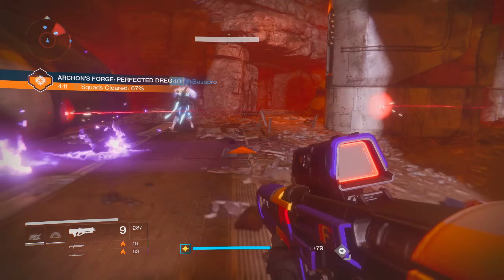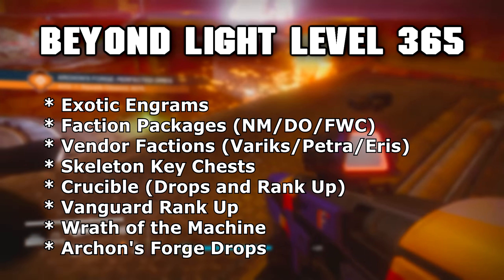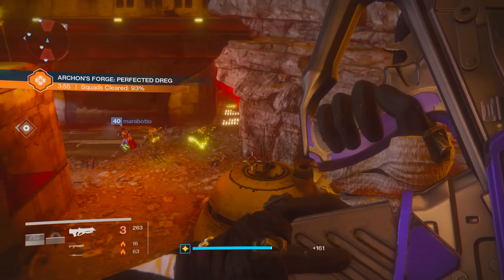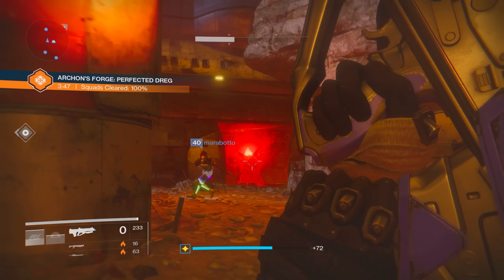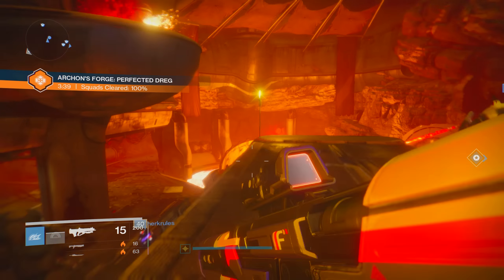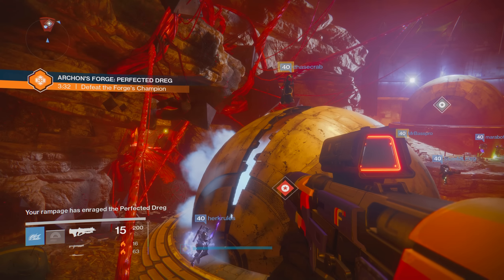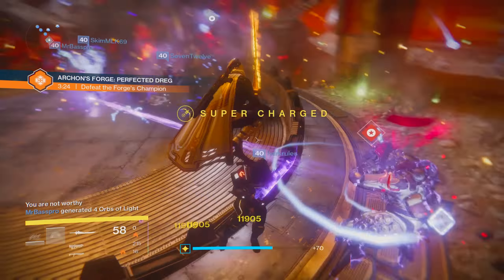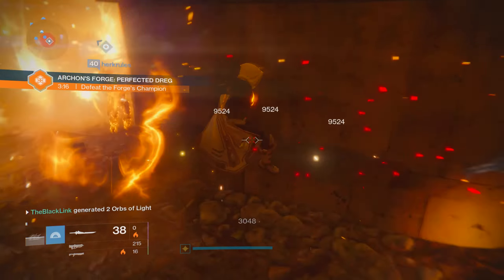There are a few ways to push beyond 365, but they all involve a grind of some kind. Number one: exotic engrams — those can decrypt all the way up to the max light, well beyond 365, so if you've stockpiled those, congratulations. Other than that, faction packages are generally the way to go. Dead Orbit, New Monarchy, the Future War Cult, Crucible, and the Vanguard — leveling all of those up will get you a chance at faction armor, weapons, or chroma armor that can decrypt all the way up to 385. You'll need to farm strikes, public missions, or play a ton of PvP, and Archon's Forge legendary drops can also go all the way up to 385.